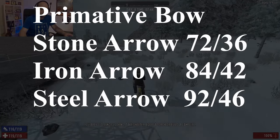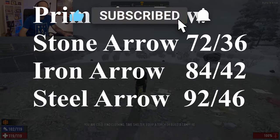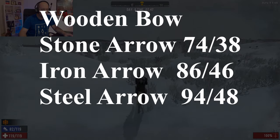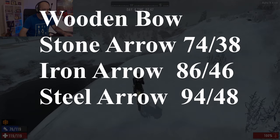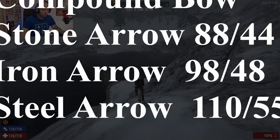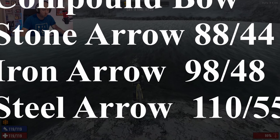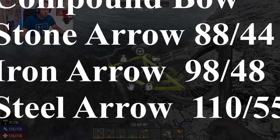The first weapon we're looking at is bows. The primitive bow and the wooden bow have nearly exactly the same damage — 72 for the primitive and 74 for the wooden. The compound bow goes up to 88, which is quite a jump. Damage stays roughly the same across iron and steel arrows. If you're shooting an armored target like a soldier zombie, you can expect your damage to halve, so from 72 down to roughly 36. Compound bows are the highest tier but also the most difficult to get.